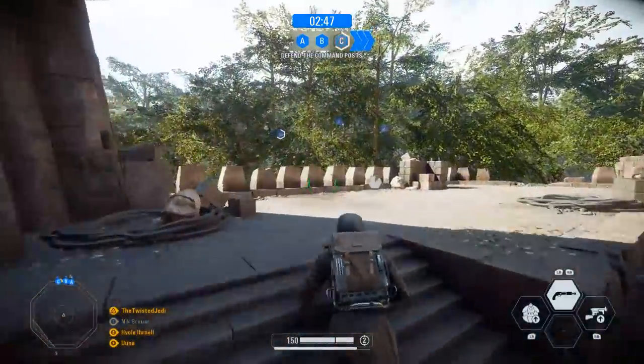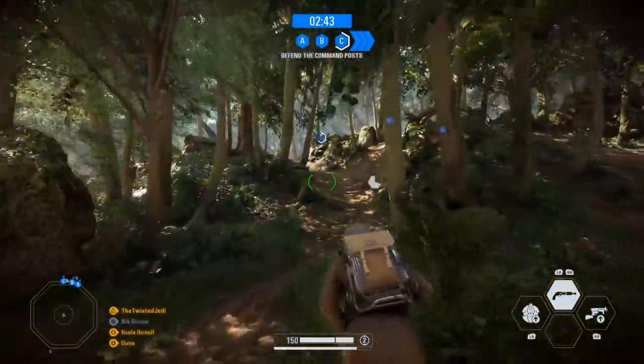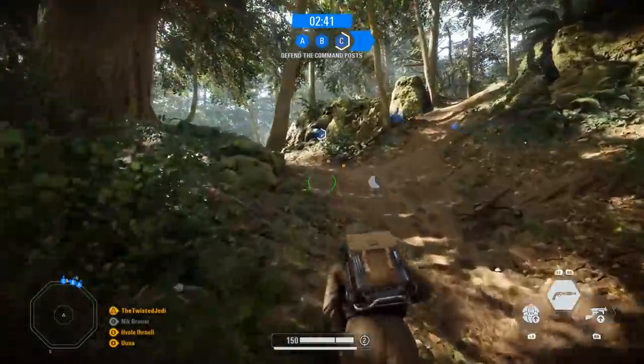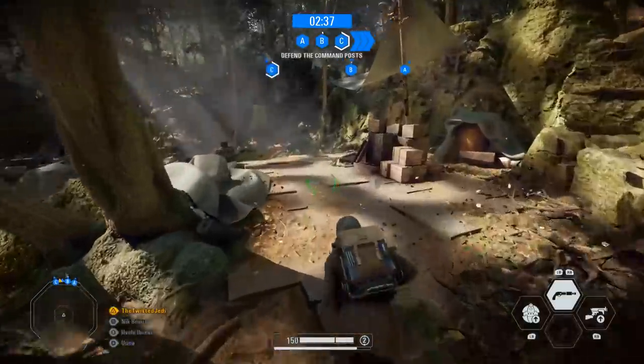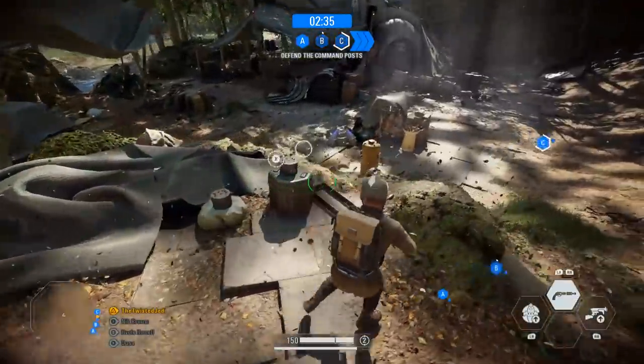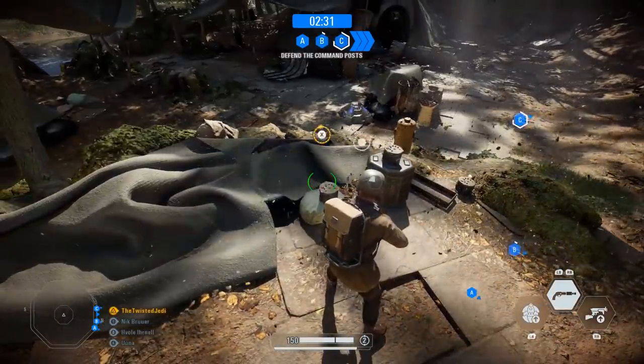Once you've grabbed the coin, head over to the left side of the map where Slave One is parked on the mountain. Just next to it there are three boxes you can interact with. You need to interact with the right one first, then the left one, and then the middle one. Once you've done this you can move on to the next stage.